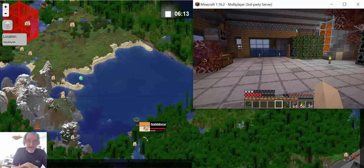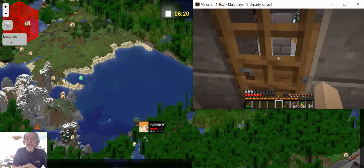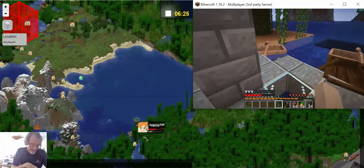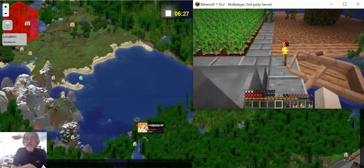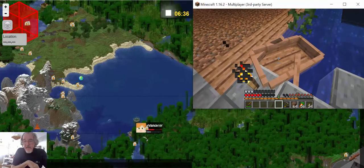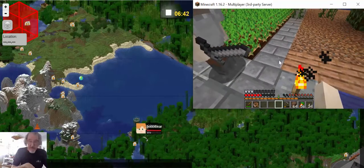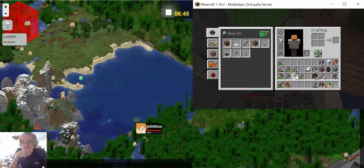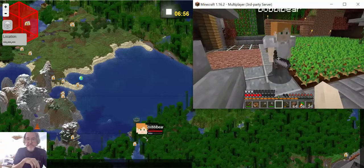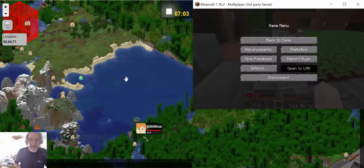I'd like to take my boat with me because on the other side we might want to use it. I'm going to go back out the door. I'm going to take that boat by hammering it with my fist. I got the boat back as you can see. Let me see what else I've got — some shovels, a few torches, an axe. Let me zoom in the map a bit so we can see where we're going.